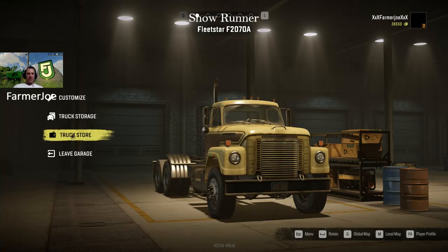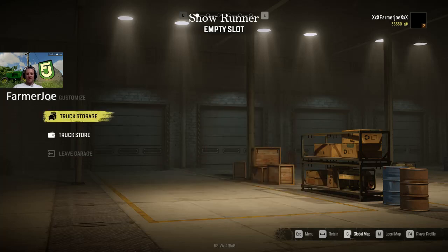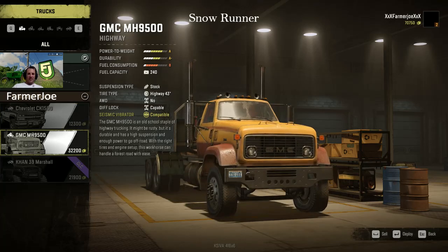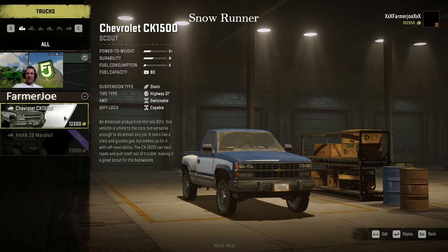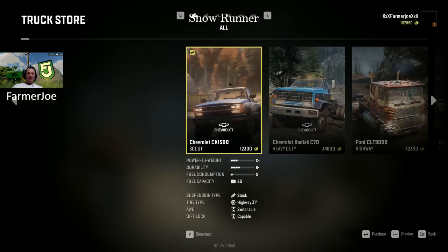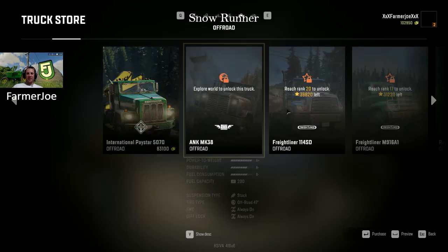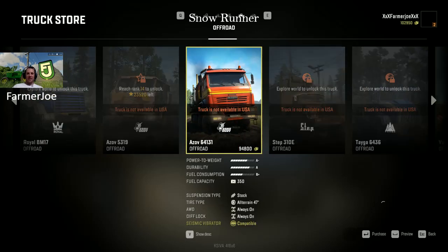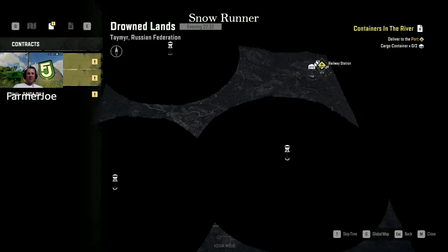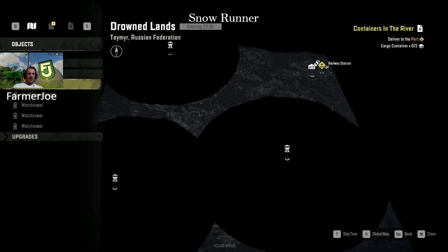Here's where it gets interesting. A lot of people say to go to truck storage, sell the Fleet Star - you know, good-looking truck, good maker, not a very good vehicle - and now you've got $102,000. You could sacrifice your Chevy for another $12,000 but I don't feel you need to. What I do is go to the global map, go to the truck store, and a lot of people say the International Paystar is the goal. I say no - go to Russia and buy this one. It's a little slower but in the long run it pays off and it's a much more powerful vehicle. Go to the Drowned Lands, find the garage, double-click.